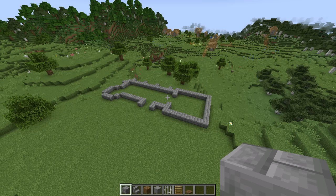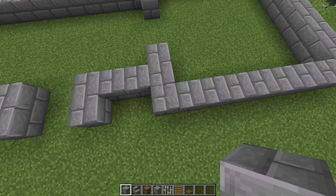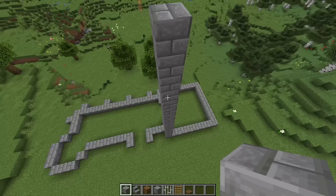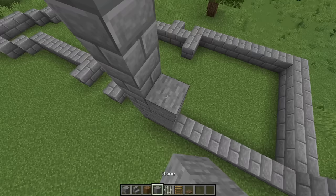The first thing we're going to do is build up this square tower on the right side. We'll start in the corner with our stone bricks and build it up an additional 15 blocks for a total of 16. Then we'll go over to the other corner and do the same — 15 more blocks. And then in between the stone bricks we'll build up stone 10 blocks higher, so a total of 11.